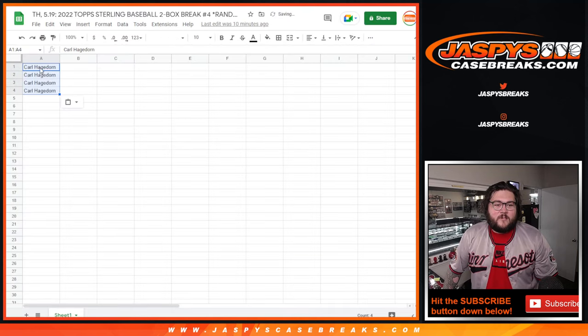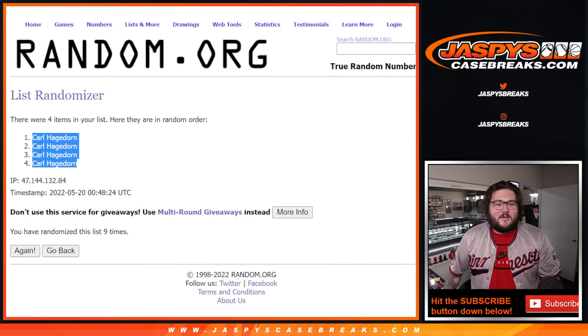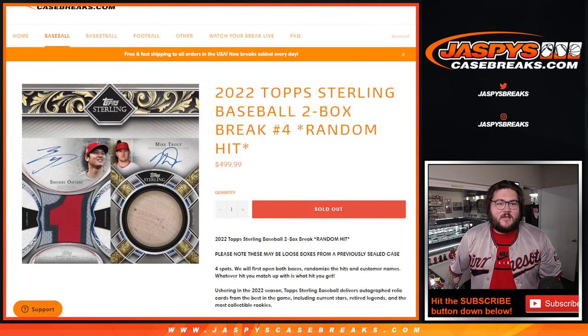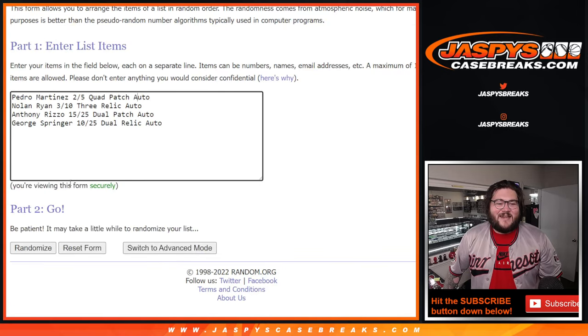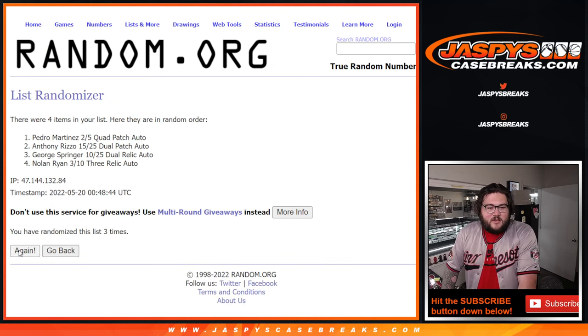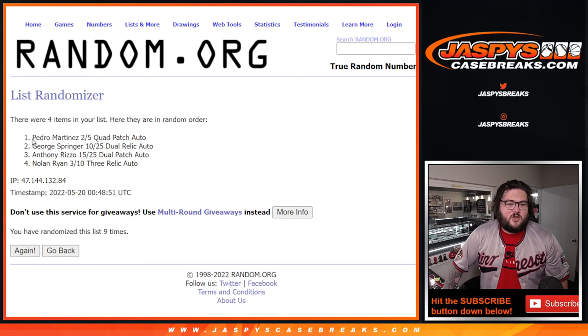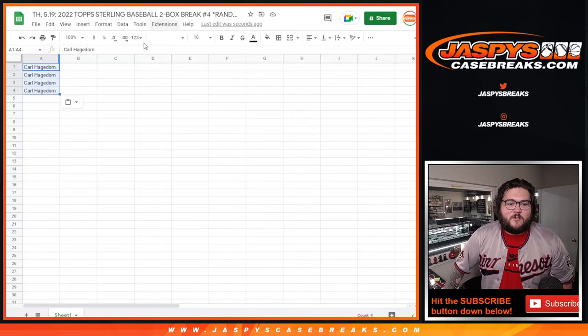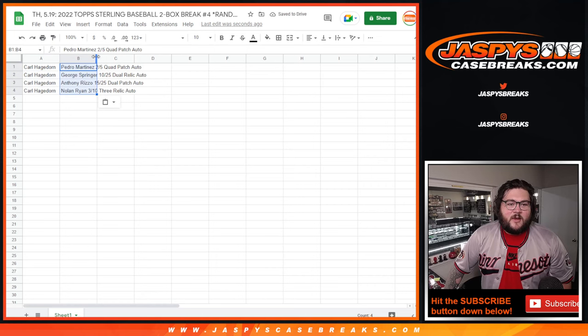1 to 4 — I should have put the last spot in. My bad, you don't know what you would have gotten. So 4 and 5 once again, 9 times. The Pedro still leads us off: a position player sandwich with Pedro at 1, Springer at 2, Rizzo at 3, and Ryan at 4.